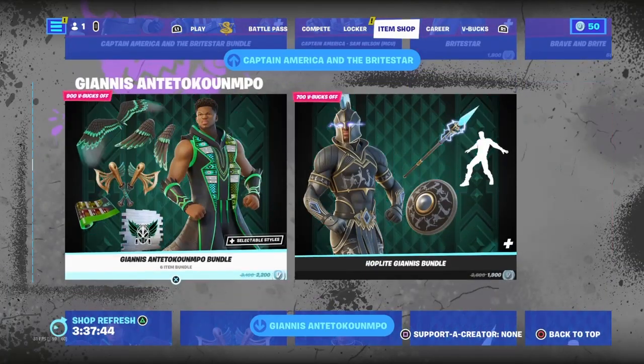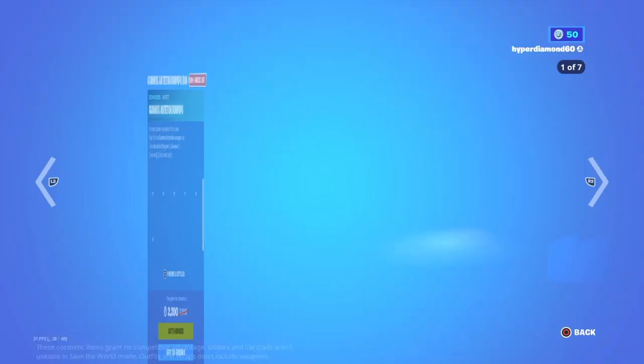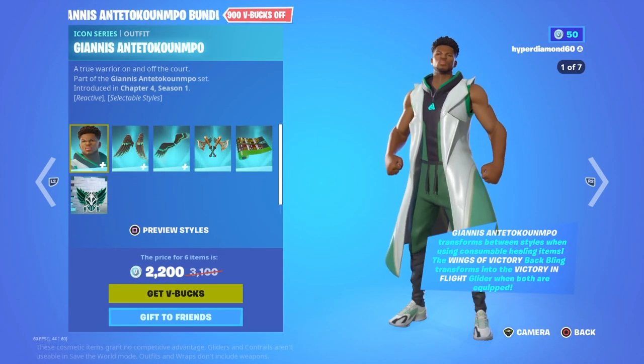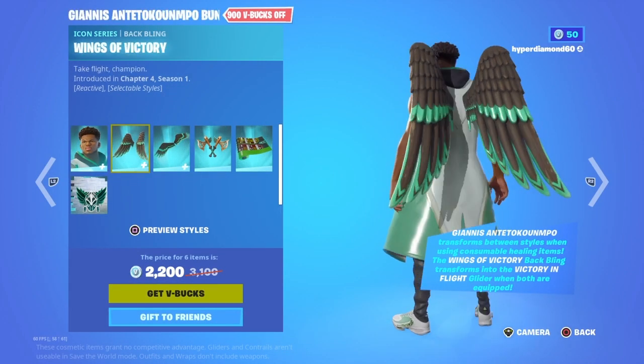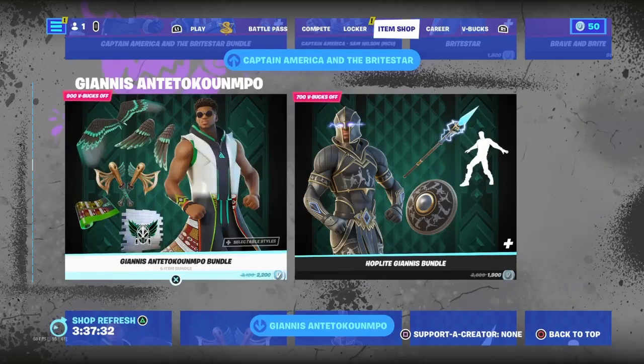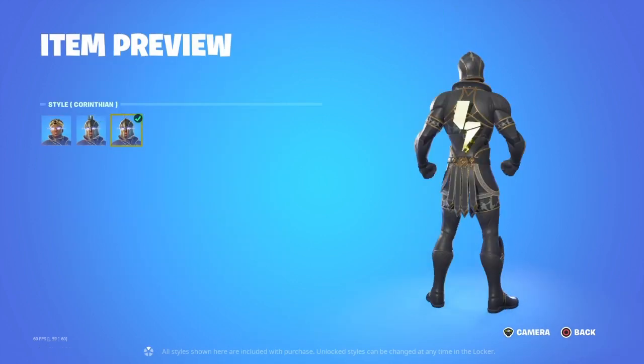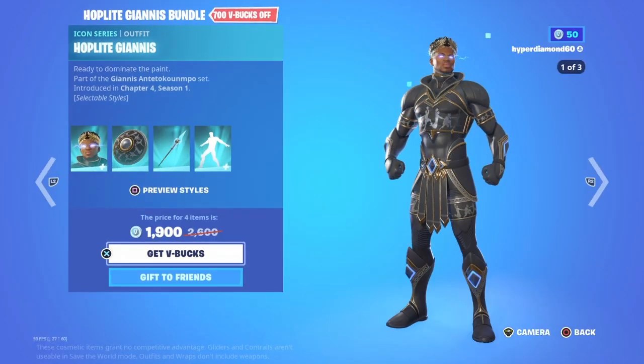We've got the Giannis Antetokounmpo bundle — I don't know how to pronounce that, sorry — but it's a pretty cool bundle with the back bling, the glider, the pickaxe, the wrap, and there's even a spray, nice. Then we've got the Hot Plate Jazz bundle — this person, this look, is cooler in my opinion.